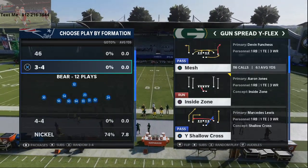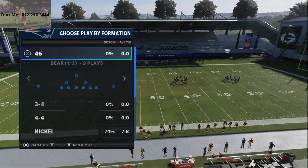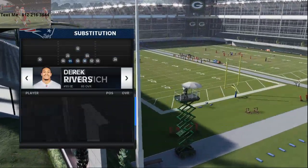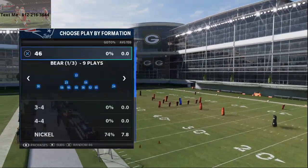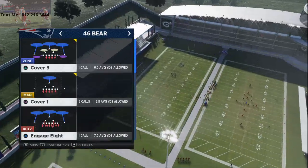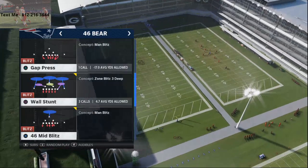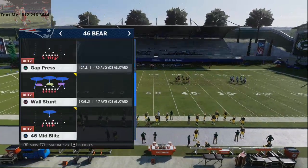So I wanted to show you this blitz here — 4-6 Bear — and basically you want to put your fastest acceleration players at these spots right here. I've got Rivers, Winovich, and Brandon King. The play that you're going to run — it doesn't really matter, it's a universal setup — but the play it's going to work best from is Wall Stunt, because it's already got the players blitzing that we need.